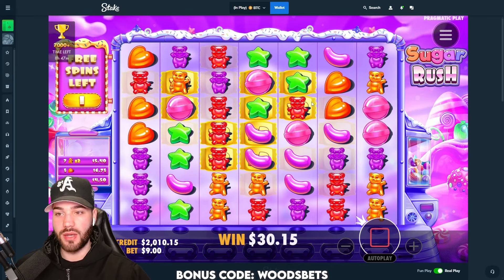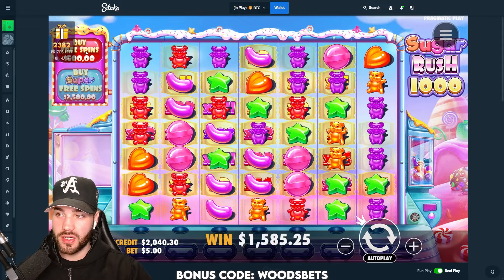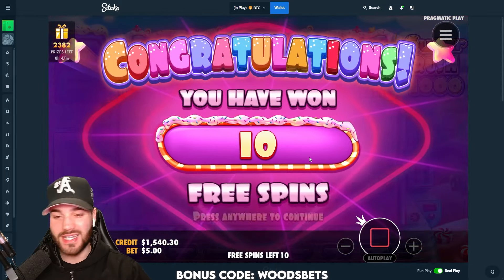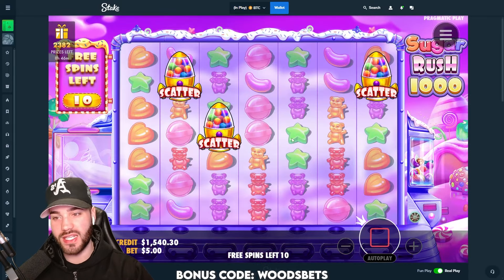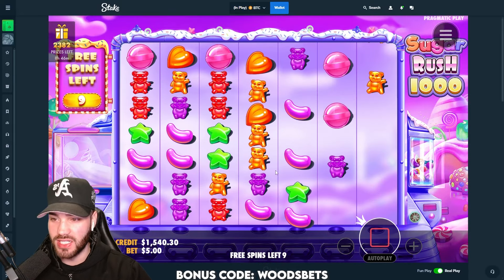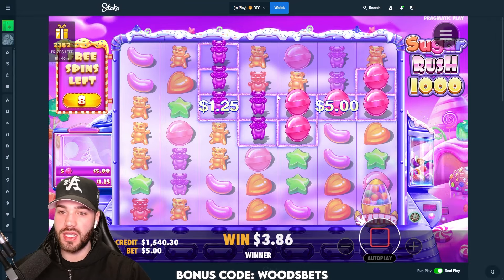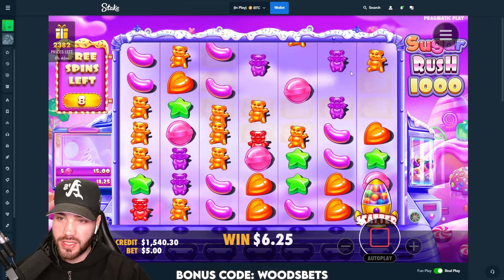Alright, Sugar Rush 1000 — I hope we're gonna have better luck. Starting with the same thing, a 500 buy. We need something to cook, man — we need the retrigs, we need the multis, we need the connections. Appreciate the dead spin — okay, little connection right there.